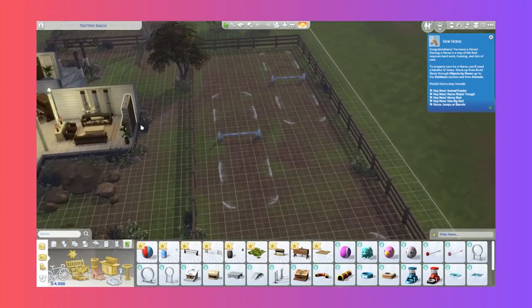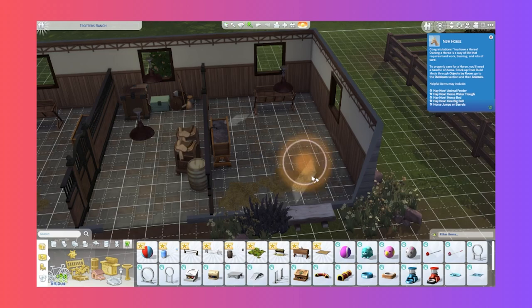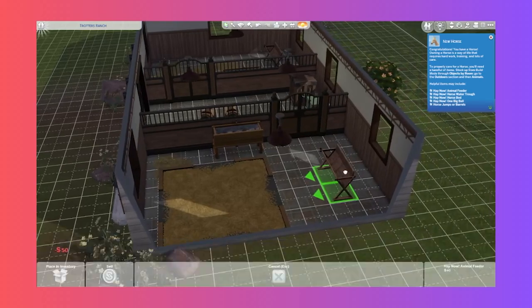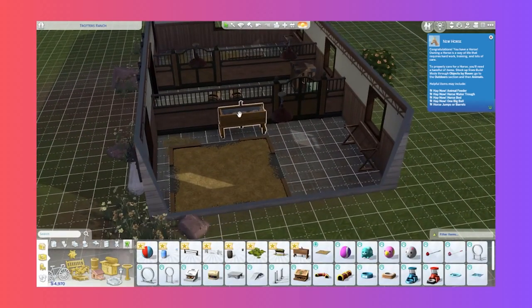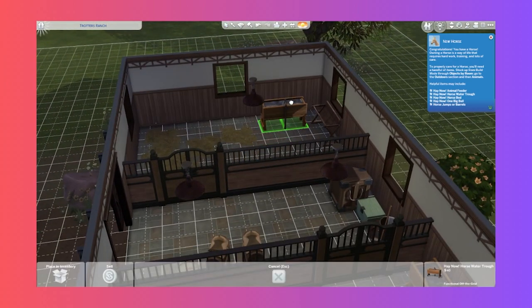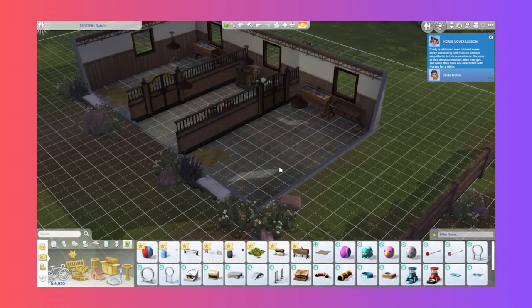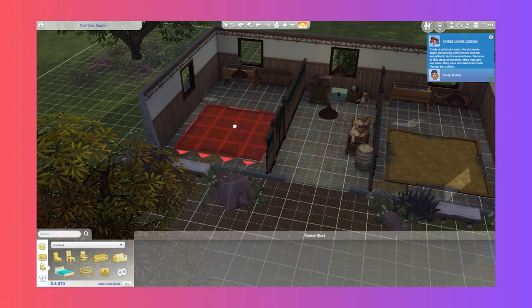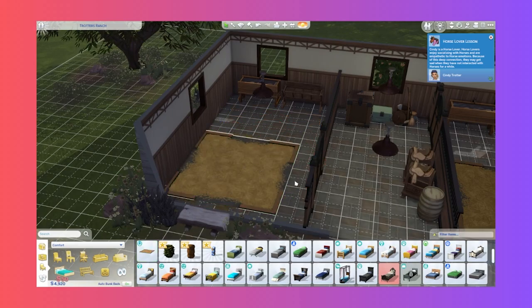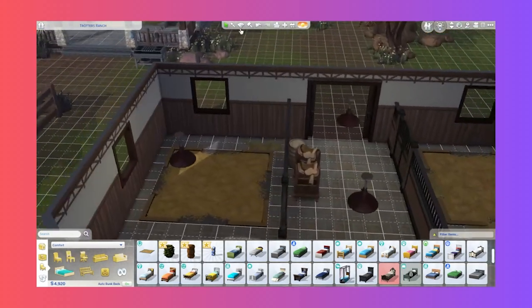That's the horse bed - okay, that makes sense. I put these in for decoration but they're actually functional. Let's move them further up here. Maybe we need to move the water trough over as well. I did make space for two just in case - maybe Nigel needs a horse too. It's good to know the bed can go over the decorative hay if you're wanting to make a little more decorative area. Let's add some over here as well - pretty cute actually.